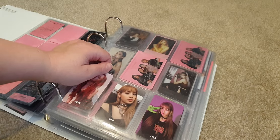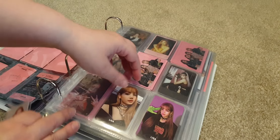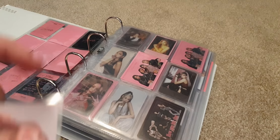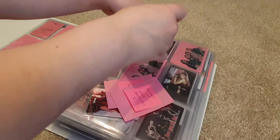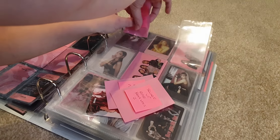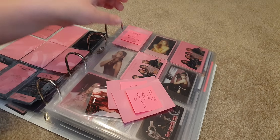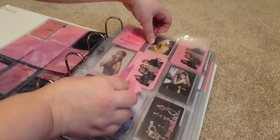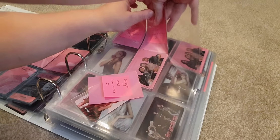I didn't think I'd need a template but apparently I am useless, so let me take all these out. I did buy Rosé's black version — it's so pretty, I've been eyeing it up for the longest time. I pulled the card out and left a sleeve. A big part of why I didn't want to choose just one member is because all their cards are so pretty — I was just like, no.